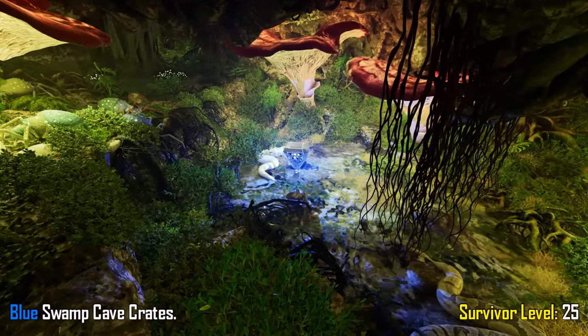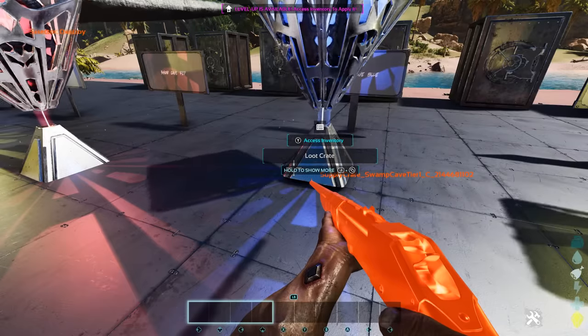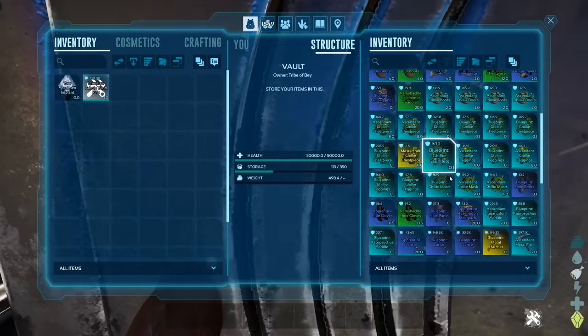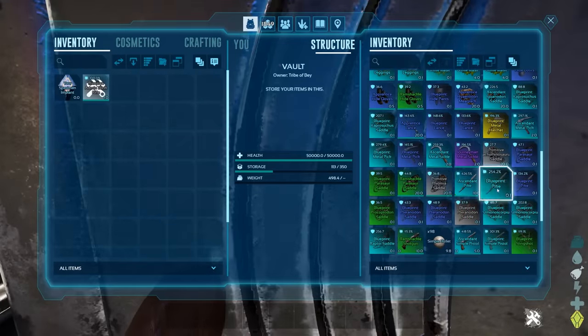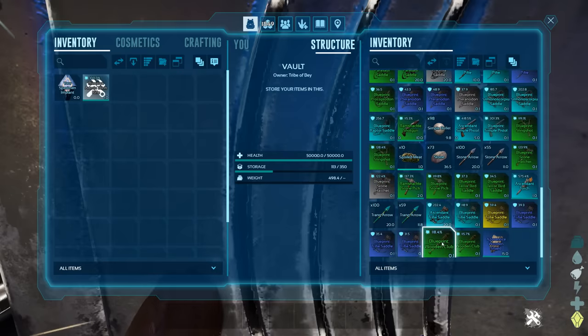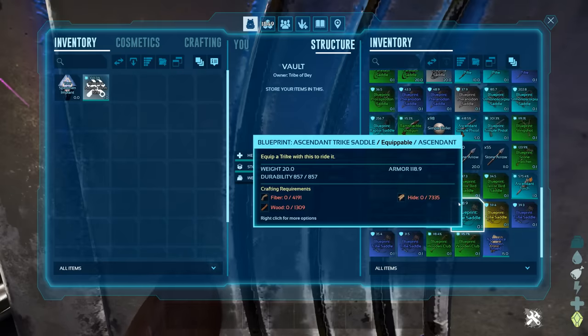Next cave is the swamp cave, starting off with the blue crates which can be opened at survivor level 25. Swamp cave tier one — you can get seven crossbows and blueprints from these, fur armor, ghillie armor, metal tools, metal weapons, iguanodon saddle, simple pistols, trike saddle. Seems pretty basic, but still pretty good loot nonetheless.